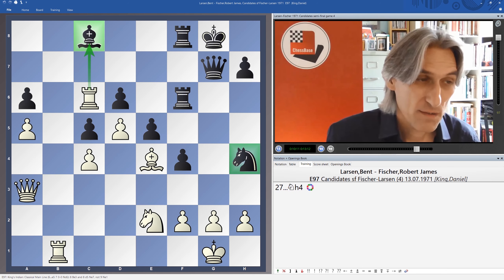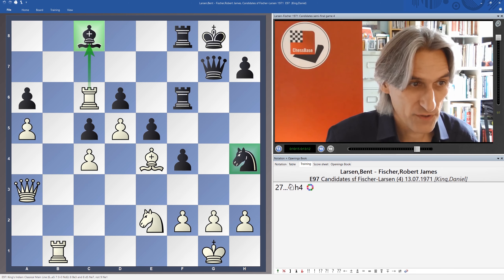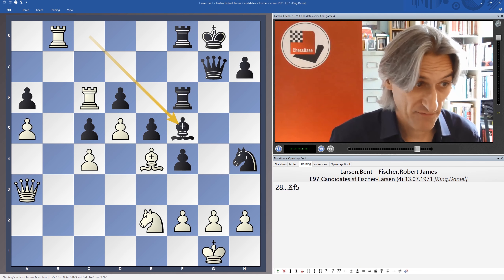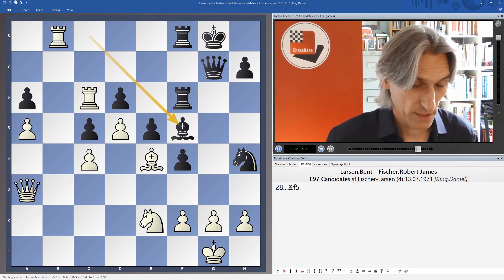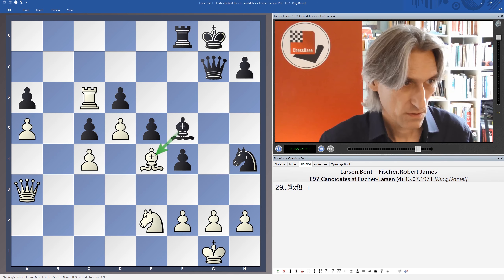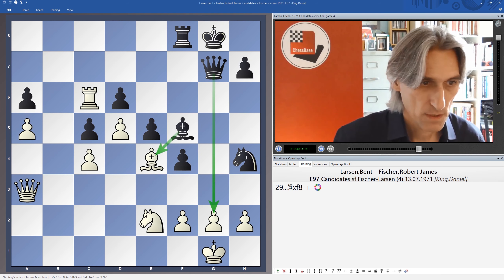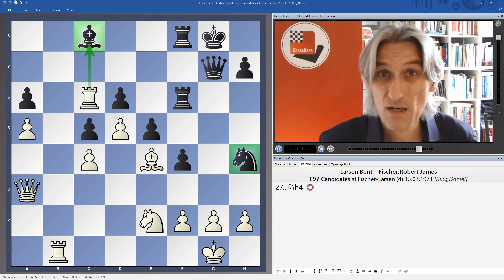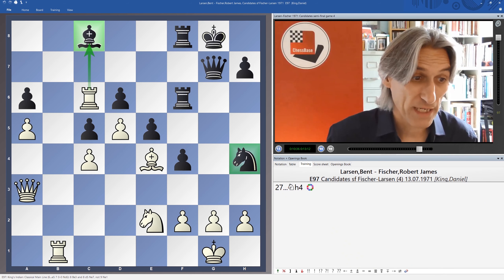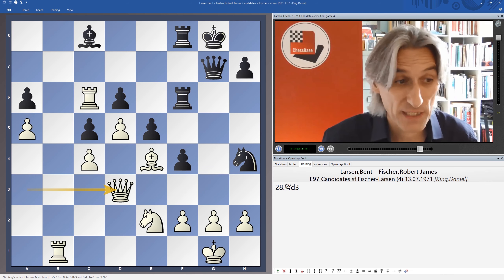Rook takes bishop and then queen h3 — I suspect that's what Larsen saw and thought this was impossible for black. But in fact after this, Fischer wins the queen. The queen is trapped. So after knight h4, Larsen doesn't have this tactic and had to fall on the defence. By the way, if rook b8, then simply bishop f5. And there's a problem — let's exchange rooks. You can see that this bishop is attacked and there's going to be a problem. So basically white can't keep playing actively and has to fall back on defence, and in this case that is absolutely fatal.